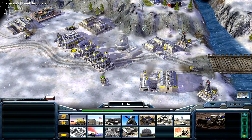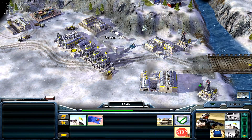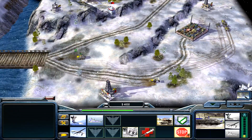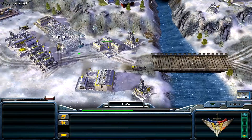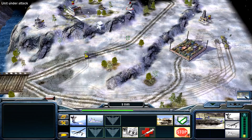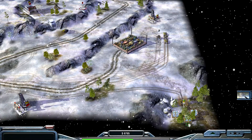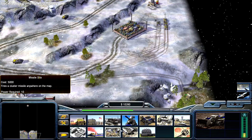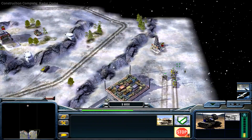Need a radar drone — that's what I forgot. Ironside is literally the only different general that really does things differently. He's missing key things like a radar drone, whereas all other American generals have one from the command center. Let's collect these cash crates and get another supply center going.